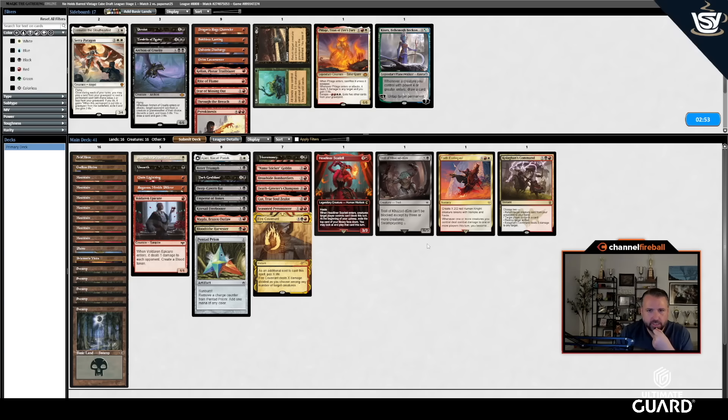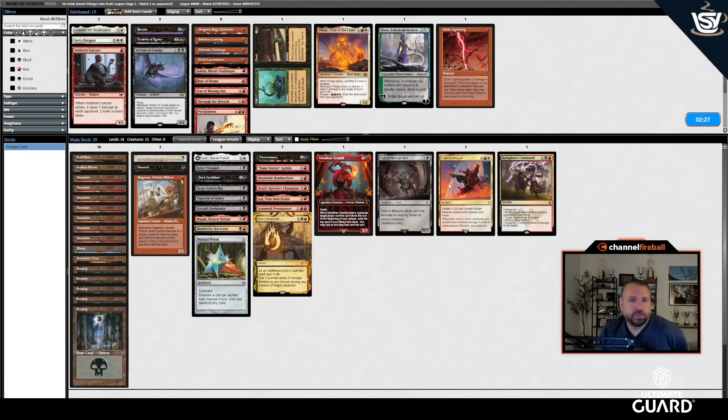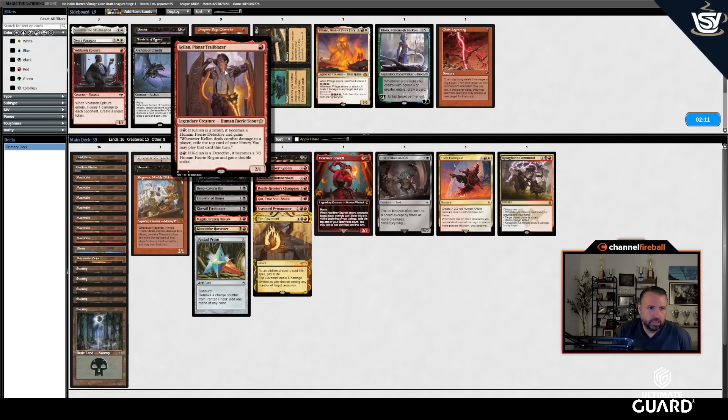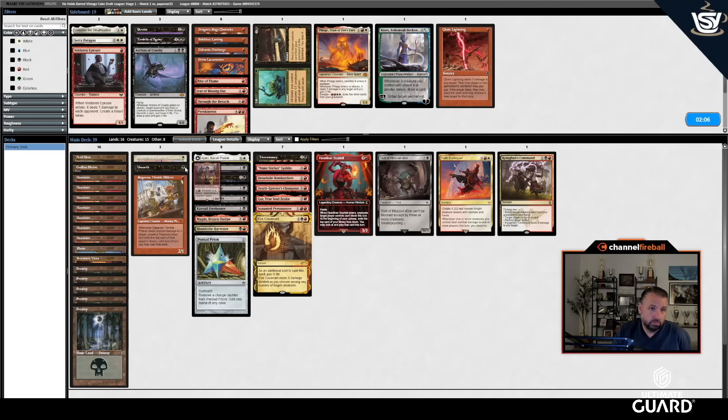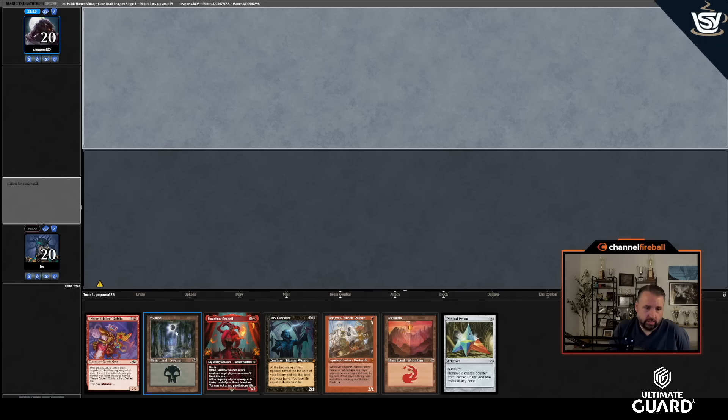Sideboarding: the all-removal deck — I kind of want Kolaghan's Command because it also kills Sol Ring. Kitesail Freebooter does seem good. Epicure is not as good against all the removal. Samwise would be but I'm worried I won't have white mana in time. Flage is interesting — not good against Swords to Plowshares but not bad otherwise. Chain Lightning is also kind of weak — sorcery speed, doesn't kill Goldspan. Swords and Bitter Triumph are good. I'll try Kellen as a one-drop they have to deal with.